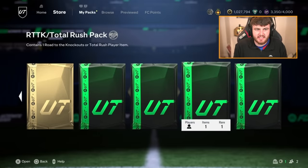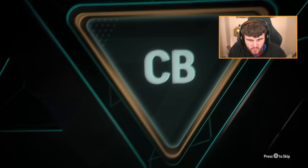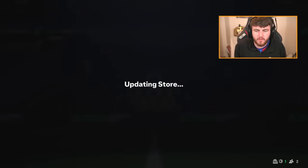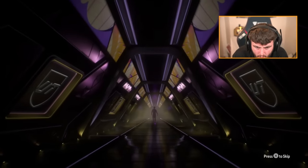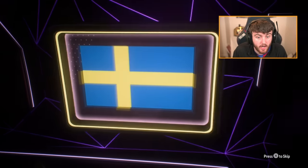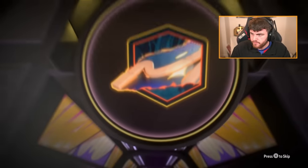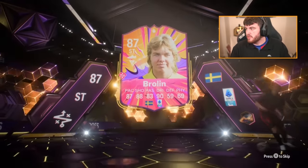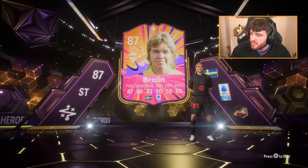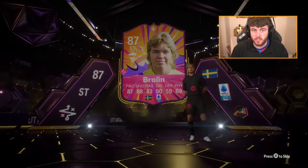We've got Ethan's base hero pack next. Let's see what he's going to get. Striker from Sweden — Broleen is not bad at all. I don't know how much Broleen is these days. Broleen is going to be about 350k. I'll take that — that's not bad. The SBC is about 150k, so that's 200k profit in terms of opportunity cost. That's not bad at all. We will happily take that.